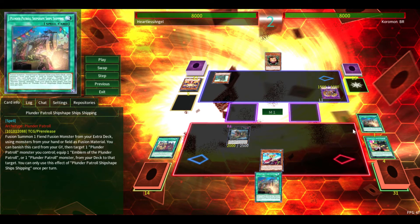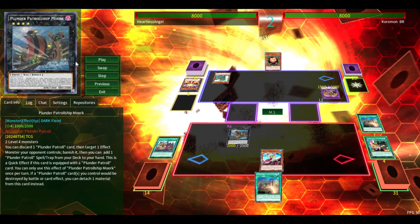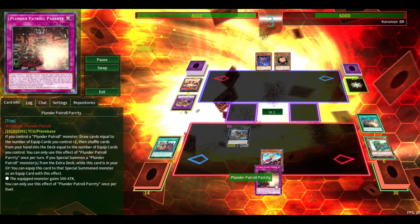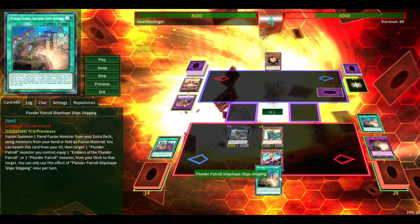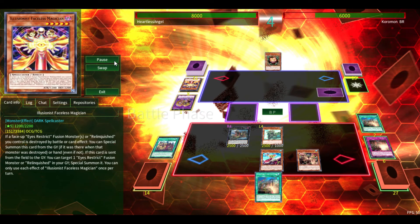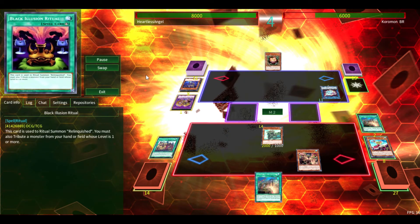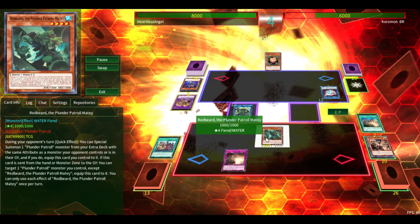Plunder Patrol Ship Shape Ships Shipping is their fusion spell — you're not really going to be using it for fusion summoning though. What you're going to be doing is banishing it from the graveyard to equip either a Plunder Patrol monster from your deck to a monster you control, or Emblem of the Plunder Patrol. And as you guys have already seen, you can use Emblem to cheat out a monster, so we are going to cheat out Mowork and banish the Millennium Eyes to have a 2,000 attack Mowork on the field. Now we have another bounce live because we have Plunder Patrol Party in our hand, so we are going to draw into another copy of Ship Shaping. We are going to send the Party to the grave with Shipyard and get Whitebeard on the field, then attach Bluebeard to Whitebeard with Ship Shipping. He had Squamata in the grave and was able to get rid of my Mowork, which is fine — I do go into Blackbeard and get Redbeard on the field with Plunder Patrol Party equipped.